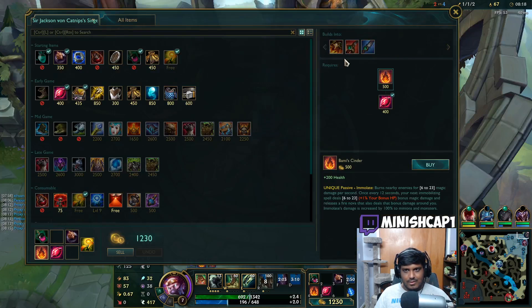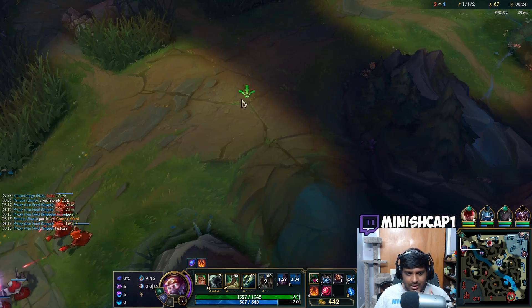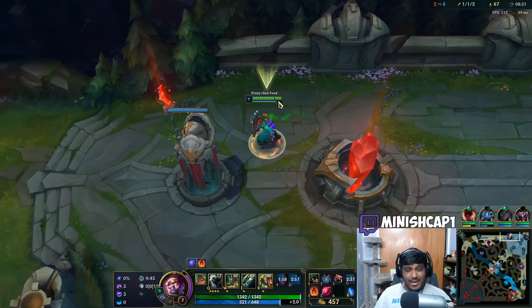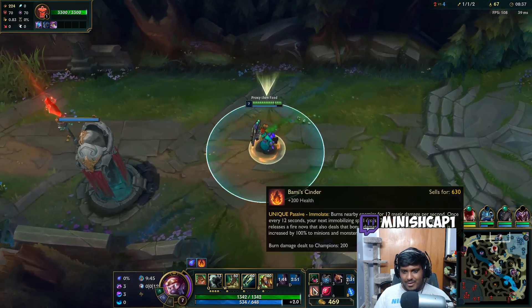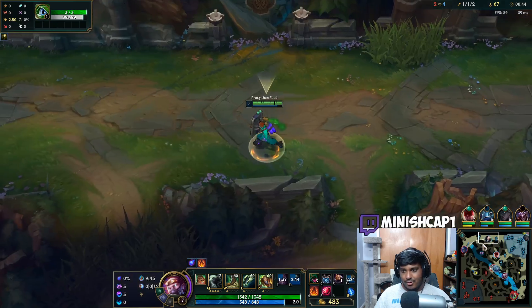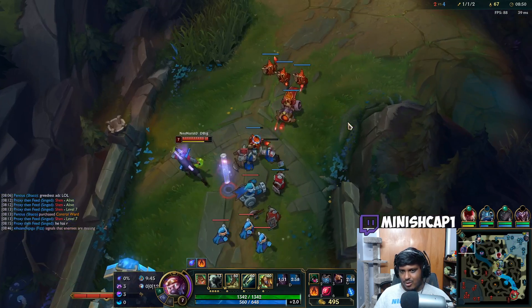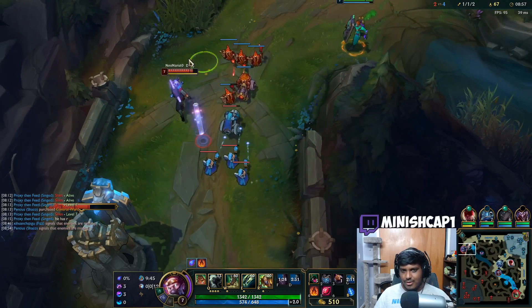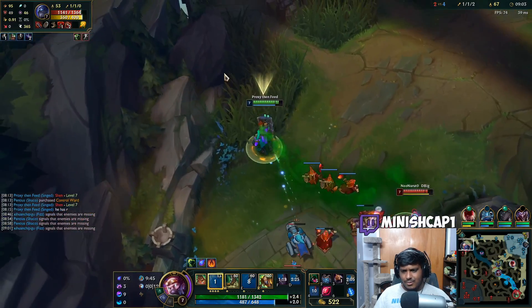Someone in my chat ran the math on how much value you can actually get out of Sunfire Cape on Singed. The number they ran was that Sunfire Cape's DPS is equivalent to having 102 AP on Singed — well, not 102 additional, 102 total. So if you imagine having just a Rylai's plus your +18 stat shards, that's what Sunfire Cape's damage is supposed to be equivalent to.